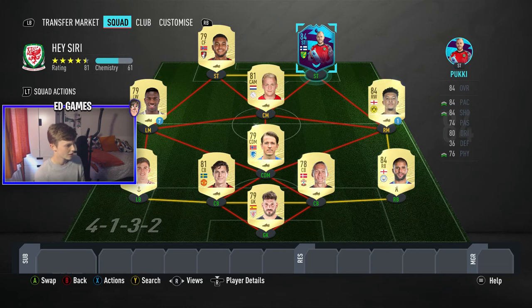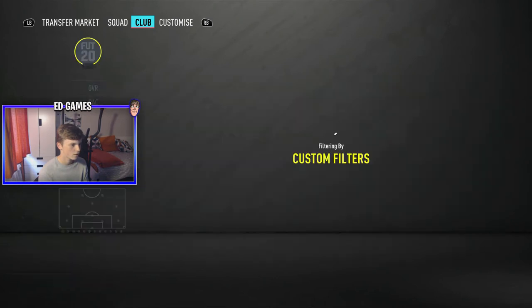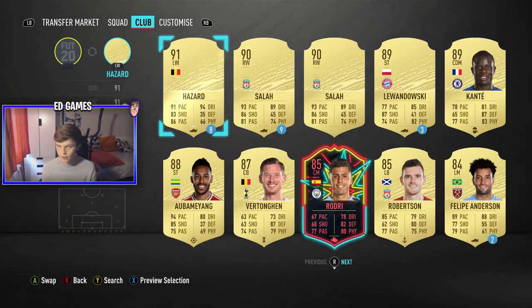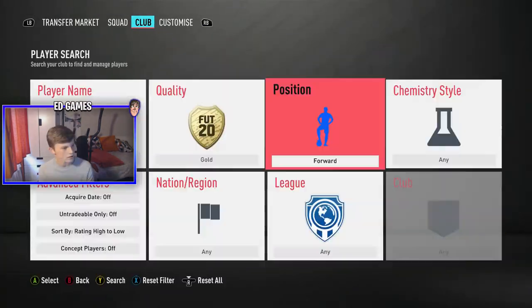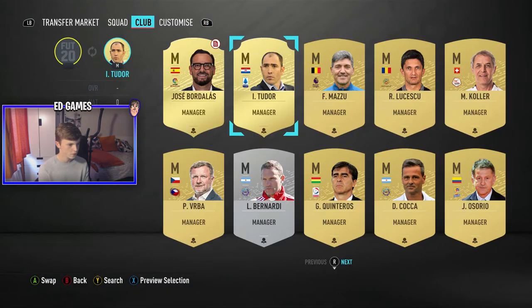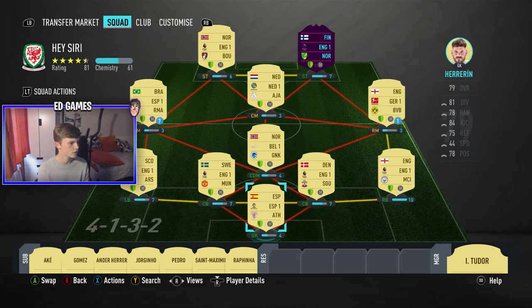That is my team. For the bench I did a no-look scroll and it landed on Ake, then chose another defender. For the manager, there are 12 - picking between 1 and 12 - it's 2. Tudor, Serie A. He literally doesn't help at all. Let's get into the game!